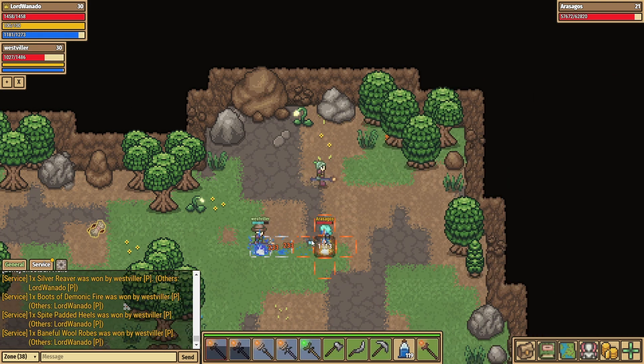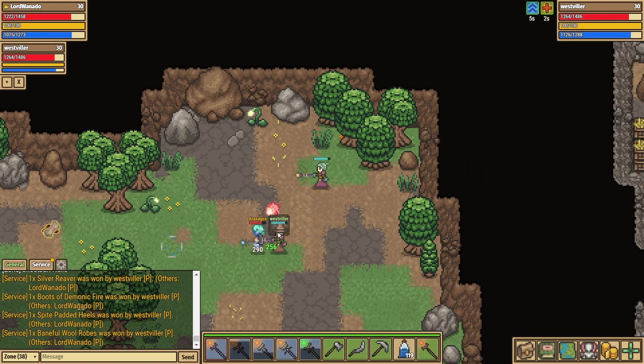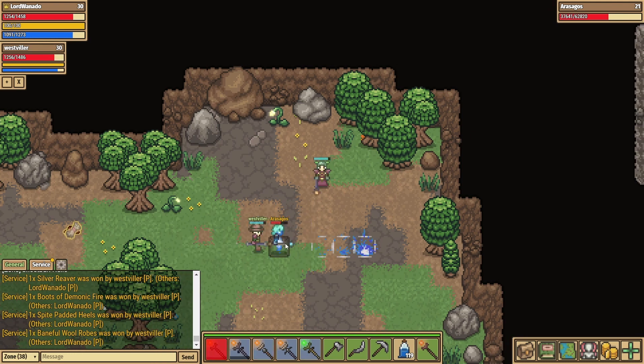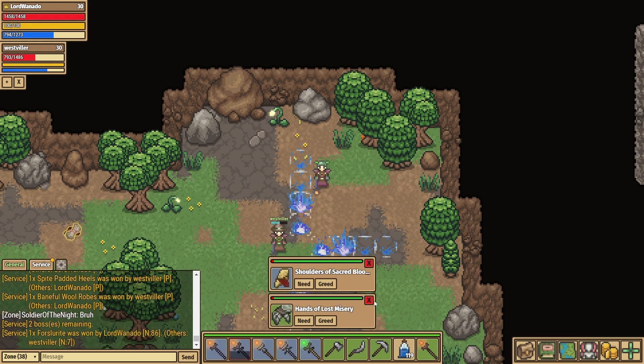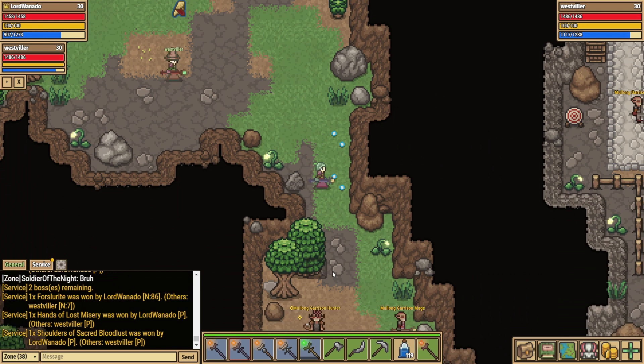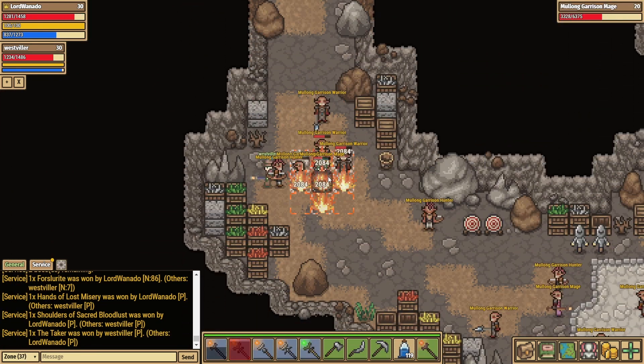I've also sped up the boss fights slightly, just because they're quite long and once you get a sense of what's going on you kind of know their patterns. This is when we really got the rhythm of Westvilla going back and forth — he's a better dodger than I am, I think most people are. I'm periodically healing him as well as laying on some damage, and although it takes a little while to defeat our boss, we're able to do it and get some more Floorsrite, so we're actually able to stock up our supplies pretty well. That healing noise is definitely interesting when it's sped up.